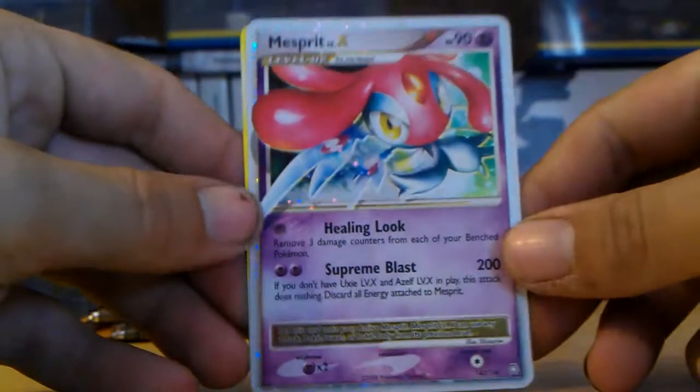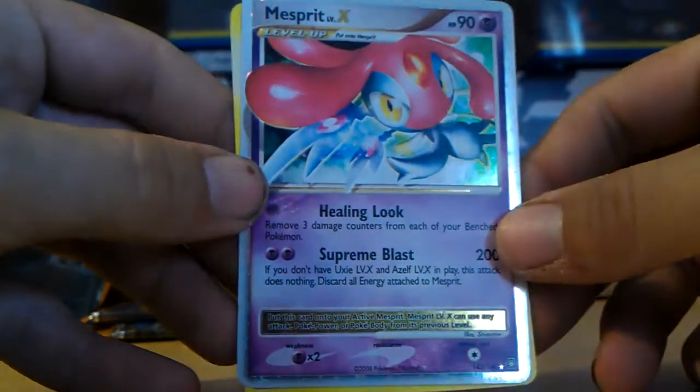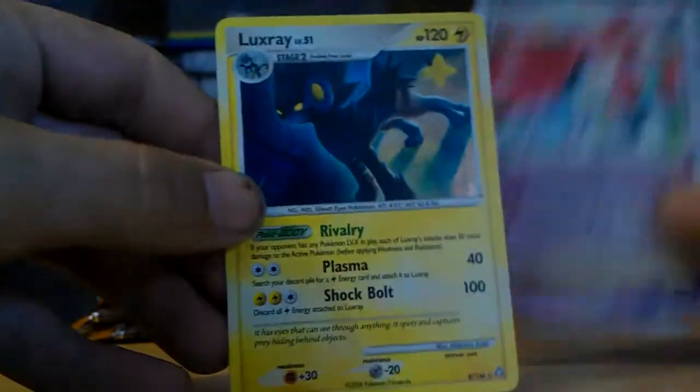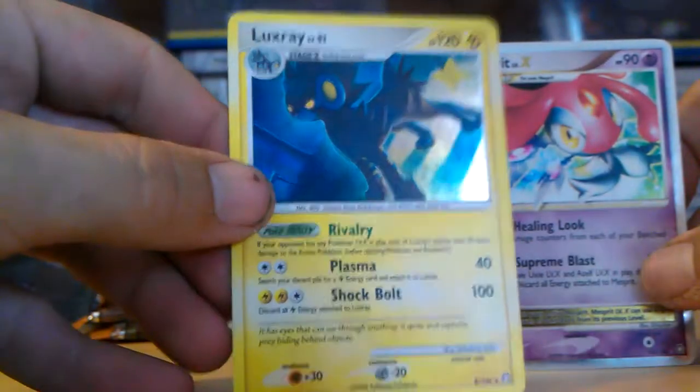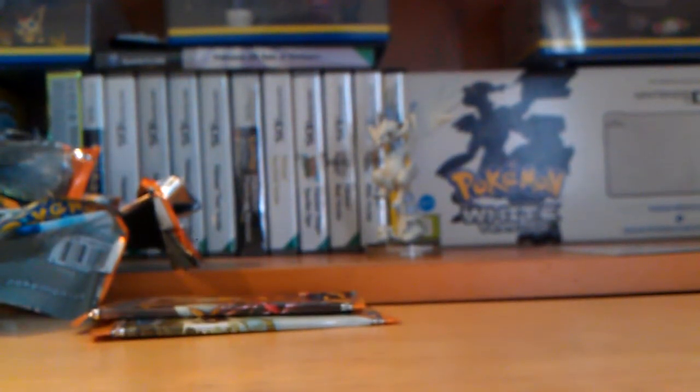These cards seem to have a not very good pull rate so far after 12 packs. All we've got is the Mesprit Level X, which I do really like, and then the Luxray, which is a cool holo. Not bad. Anyway guys, that's it for part one - I'll be back for part two soon. Thanks for watching. Bye.